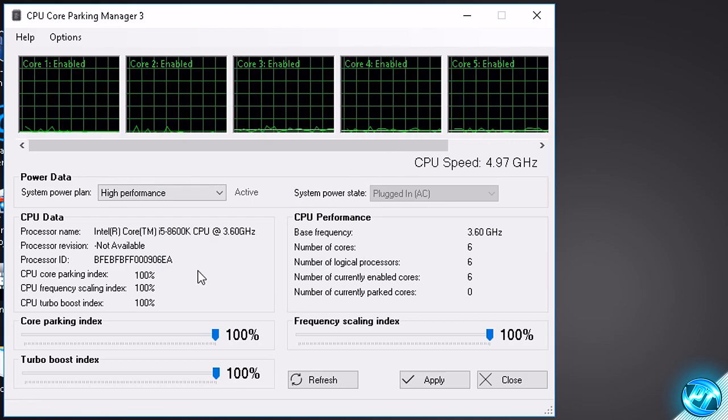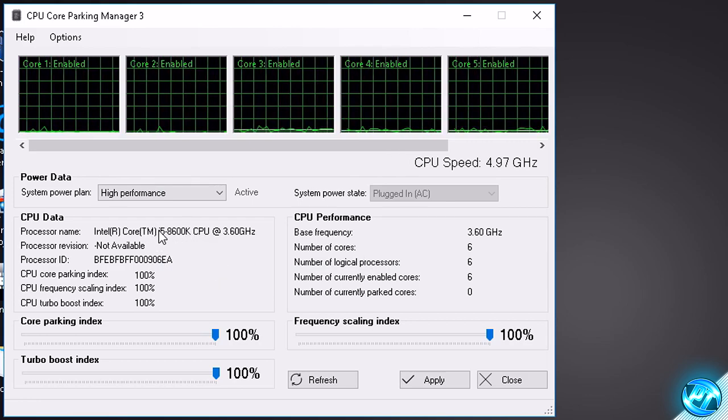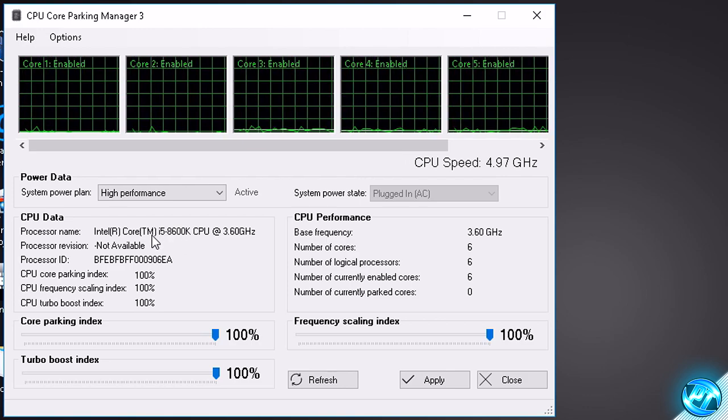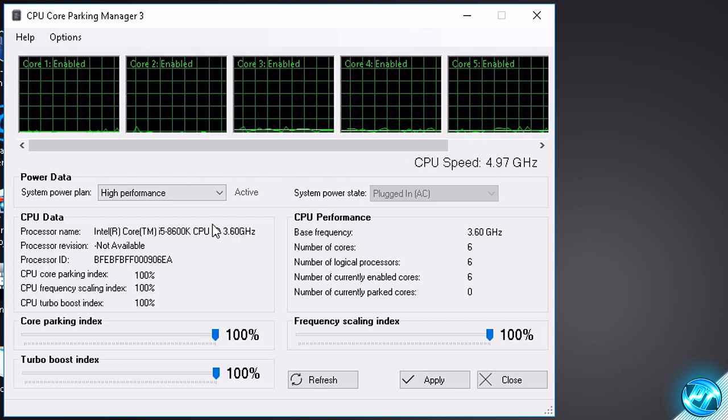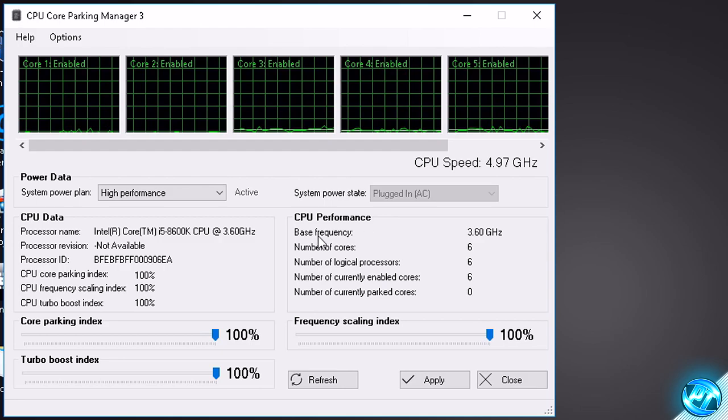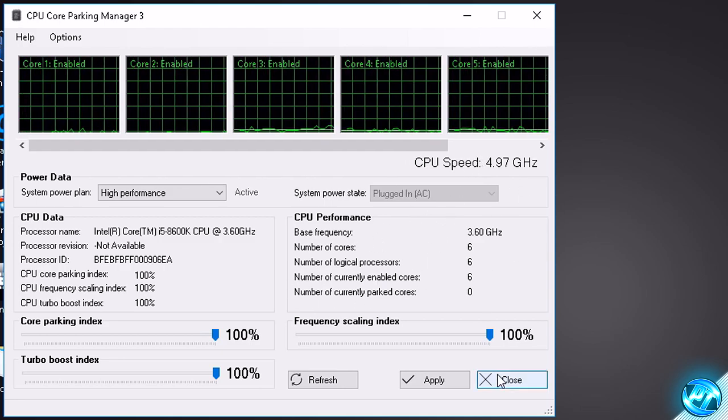For any of you who are interested, you can also find information about the processor inside your system — it shows how many cores you have and the speeds it is running at. Once you're done inside of there, you can simply go ahead and hit Close.